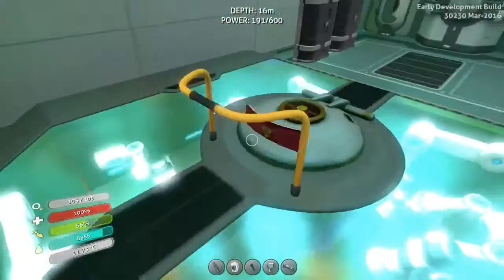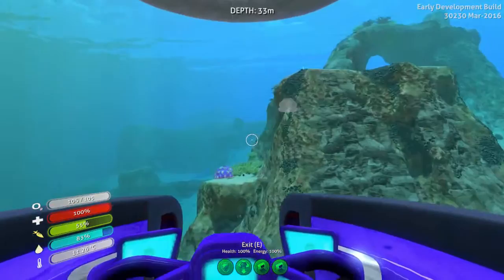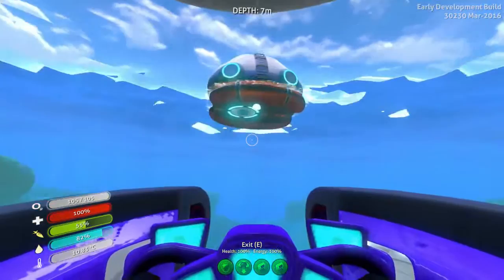Here we go, down in the water, and now we can go. I really love the C-mod — you travel so much faster on the water. And here is my escape pod, pretty awesome though.